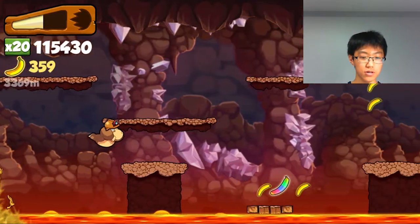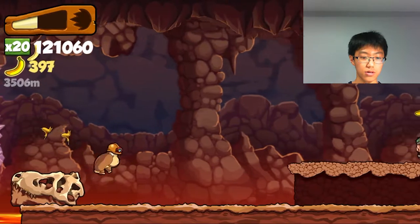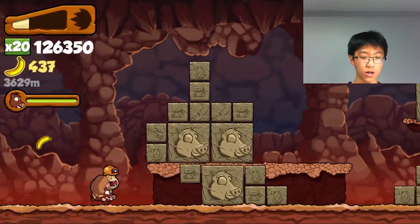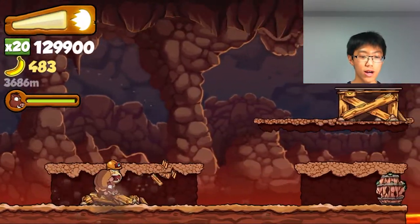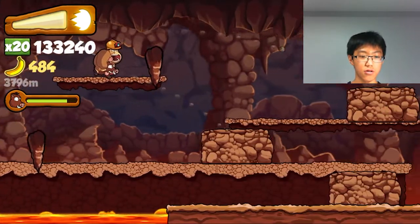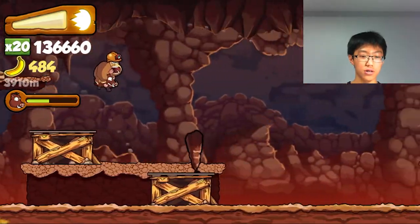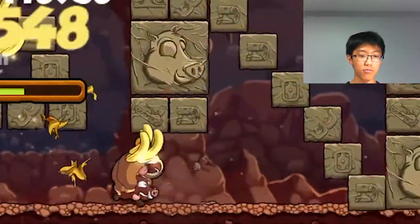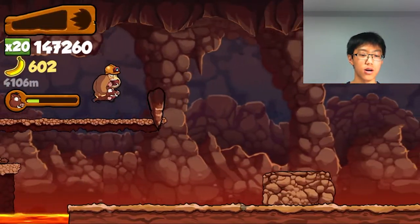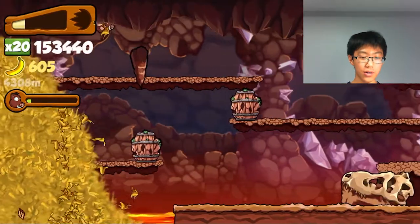The next area I'm going to show you is the caverns area. This part's kind of dangerous because there's lava under you and these obstacles are a bit hard to avoid, like these falling stalactites or something. Here's the animal that will help you in this area — the boar. This guy is extremely powerful because you just crash into obstacles and everything like that. When you crash into these rock things, those are actually your bananas for this part because they will fill up your power bar.